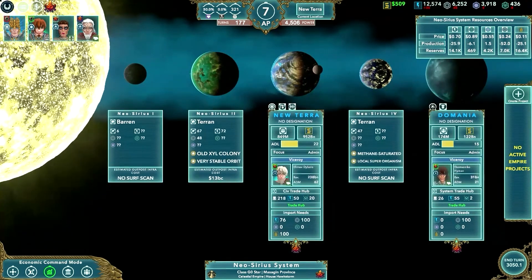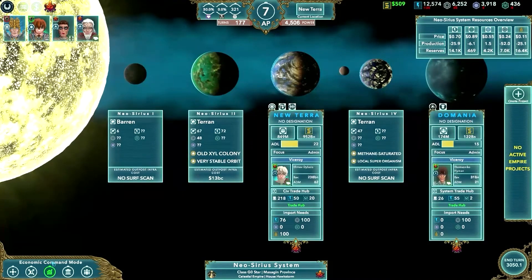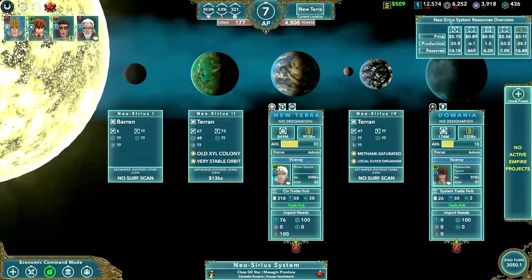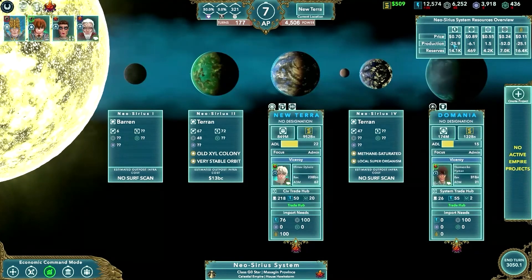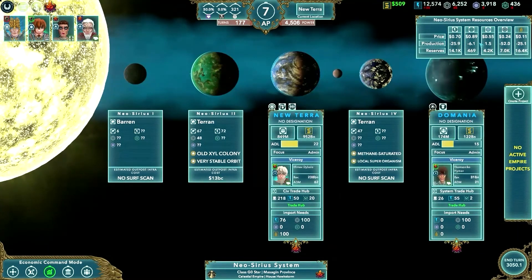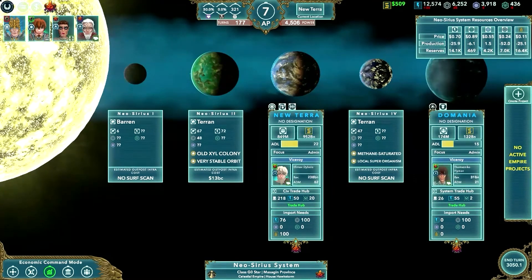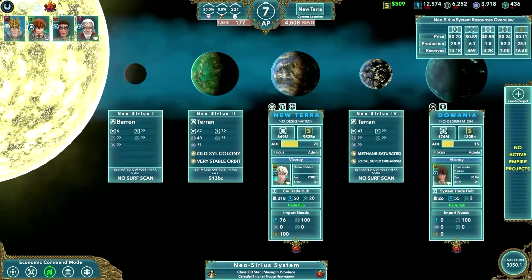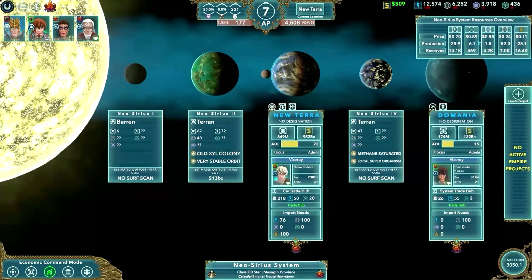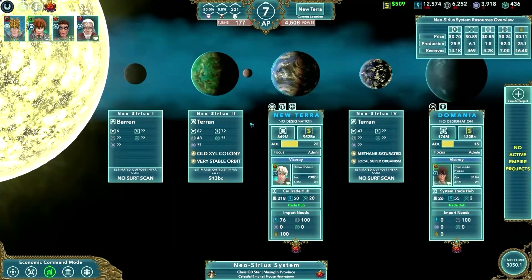On the system level, there are different system information depending on your command mode. In economic mode, this shows the average price of goods in this system, the production average across all planets, and the total system reserves. In this case, you can see that we have a serious lack of rare materials and we are losing 6.1 per month, and you can see this price will continue to go up as there continues to be more of a need.